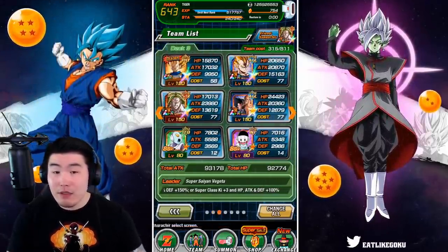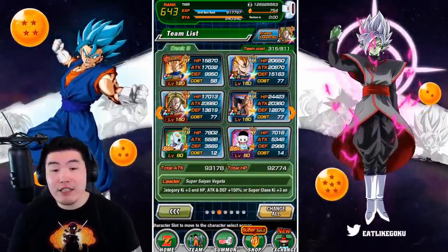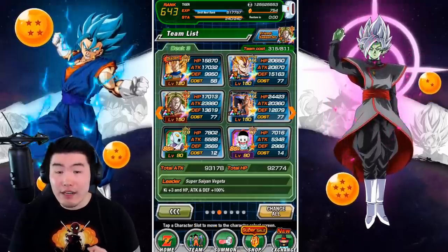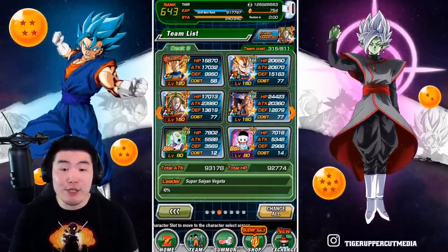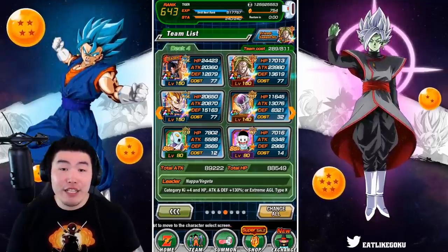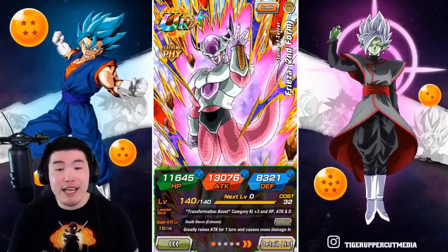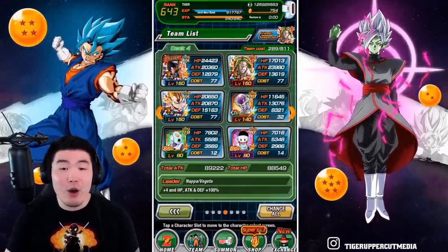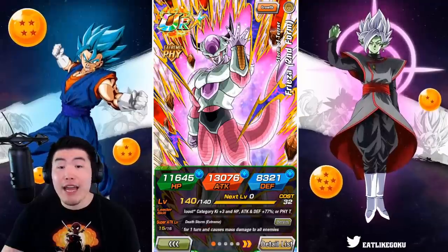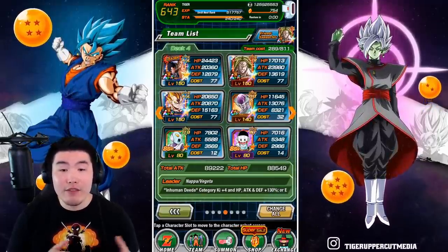After that, we have this pure Saiyans build. The idea is very similar to the first team. We have the Fizz Vegeta as the pure Saiyans leader, and then for our attackers we have Majin Vegeta, STR Broly, and Nappa and Vegeta. And then we have Jocko and Chiaotsu to stun the enemy team. We also have this Inhuman Deeds build with LR Nappa and Vegeta as the lead this time, STR Broly, Majin Vegeta, and also the free-to-play second form Frieza as our attack-all unit. This guy actually does a very respectable amount of damage even as a free-to-play unit, as long as he's Extremely Awakened.